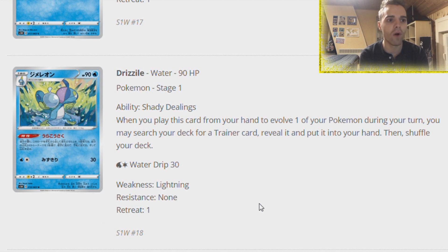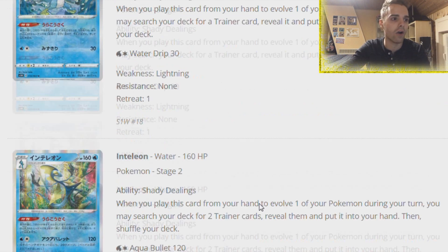When you play Drizzile from your hand to evolve one of your Pokemon, you may search your deck for a Trainer card. How great is that? It's basically a Skyla in the form of a Stage 1 ability. That's already great - you can search your Rare Candy to evolve one of your other Sobbles too. You can even get yourself a Stadium card or a Supporter, so it's even better than Tapu Lele because if you evolve your Sobble, you have access to your entire Trainer line.